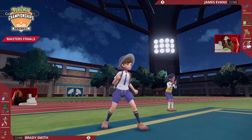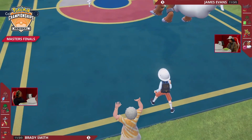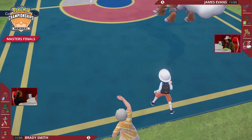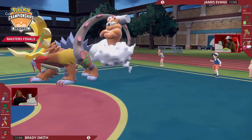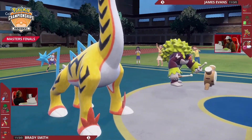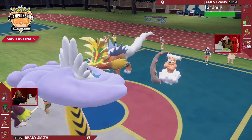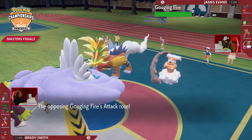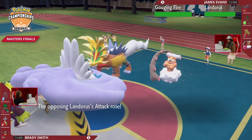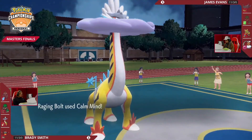Since Terastallization has been used for Brady, this Raging Bolt can take a lot of damage from a potential Earth Power. You have to be careful for that and keep cycling Fake Out. Raging Bolt and Gouging Fire coming out in the same DLC with each other at the same time — such a cool interaction to see these two Dragon types going at it in the Vancouver finals. They both have access to Dragon attacks and setup with Howl and Calm Mind.